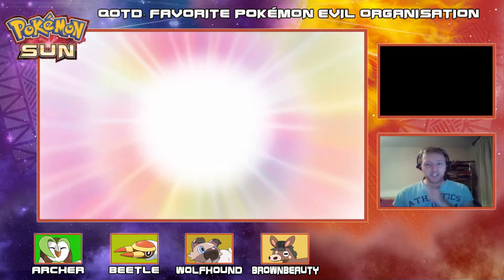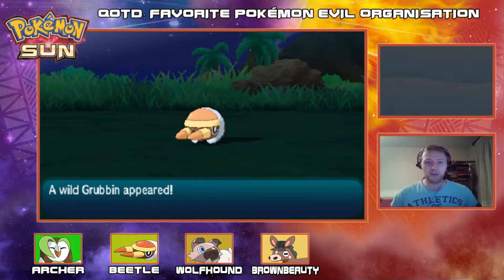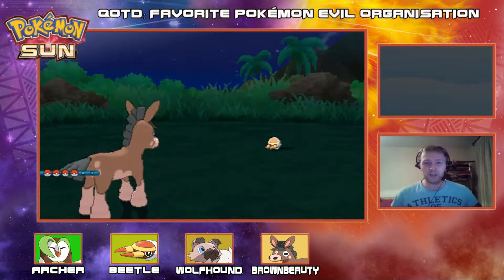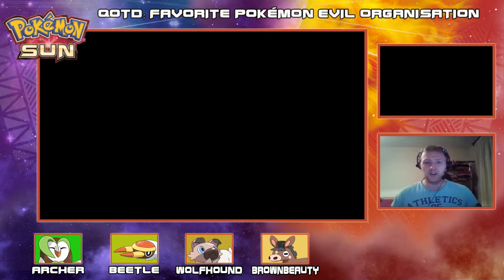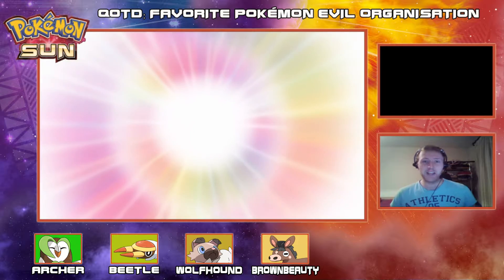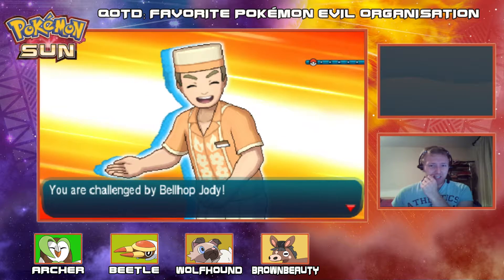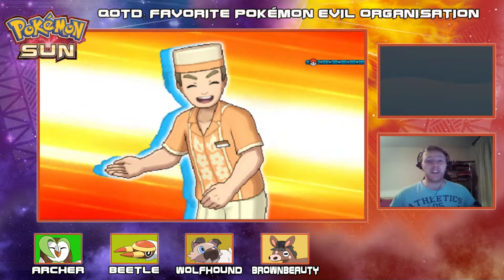Let's battle this trainer and progress along Route 4 — because this could be a long route. We come across another Grubbin. I encounter a Mudbray but it's very low level so I run from it. Level 11 — really poor. But let's battle this Bellhop trainer and get some XP. Question of the day for you guys: who or what is your favourite Pokemon evil organisation?